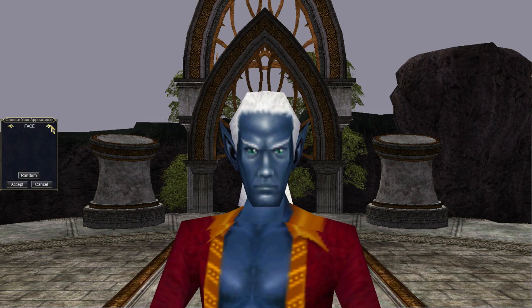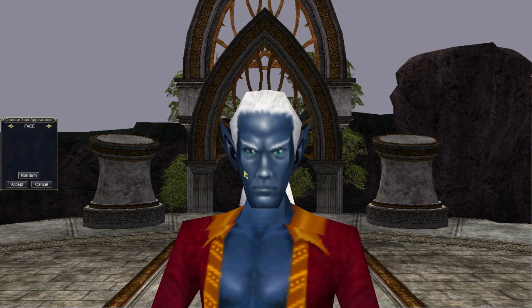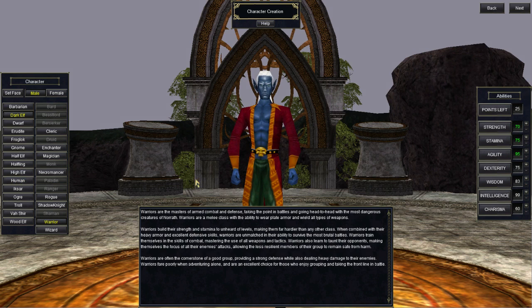Dark Elf Warrior. Up in the face area, we can choose from the vast array of 8 faces for Dark Elves on Project 1999. I like this guy with the green eyes — he looks like a stoic warrior type. Now let's talk about stats. Generally, I like to dump all my starting points into one stat depending on the class. You can read guides on the wiki to do that, and the link to the wiki is also in the description below.